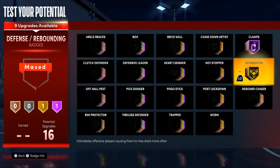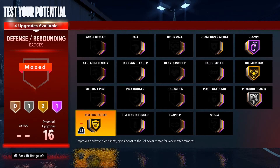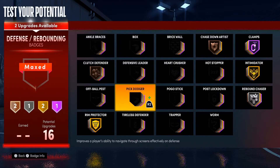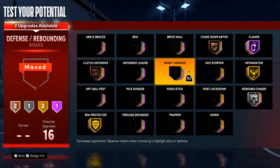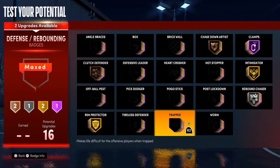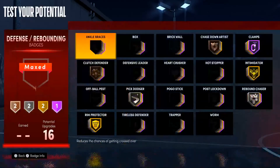Clash Hall of Fame, intimidator gold, rebound chaser silver, ring protector gold so you can block shots. Chased out artist on bronze, cluster fender bronze. And then you could probably put either — it's up to you — put this on gold, or you could put heart crusher. Whatever you want to do, I'll probably put pick dodger silver. Those are the badges right there.